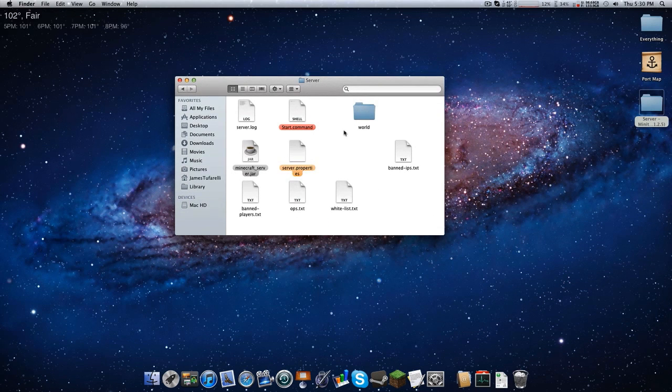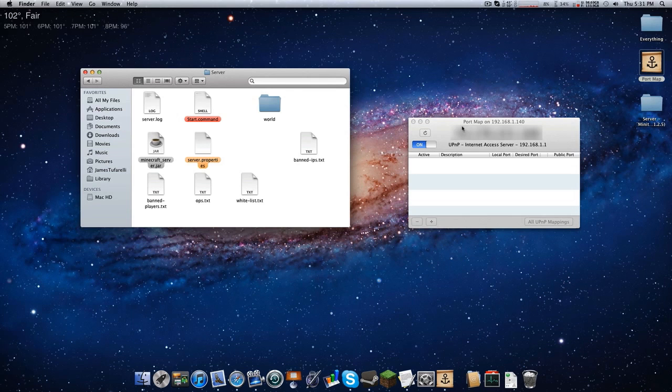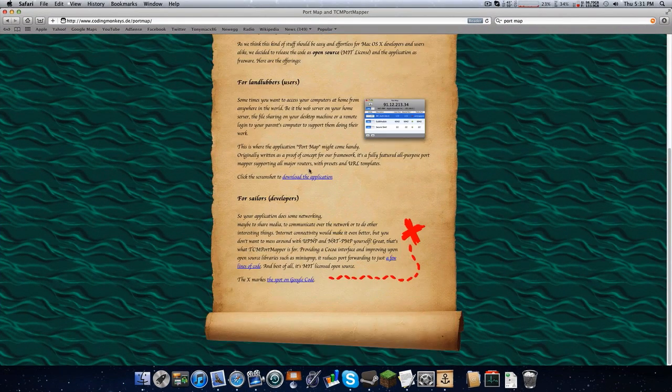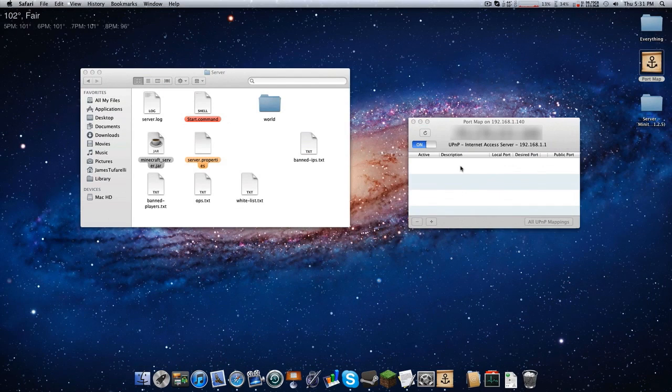I will have another tutorial later on how to do this without this application. I have my IP address blurred out because you do not want to be giving your IP address away — you can actually be tracked by your IP address. I have the link for Port Map in the description, so go ahead and download that first.